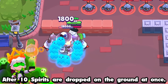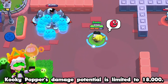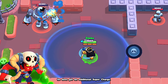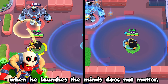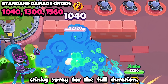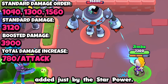After 10 spirits are dropped on the ground at once, they will vanish as the next ones appear. This unfortunately means that Cookie Popper's damage potential is limited to 18,000. If Bo is standing in his Totem's range while his mines blow someone up, he does gain an additional super charge — his positioning when he launches the mines does not matter. With Bad Karma, if an enemy remains in a max Emz's stinky spray for the full duration, it will deal a total of 3,900 damage, which is an additional 780 damage added just by the star power.